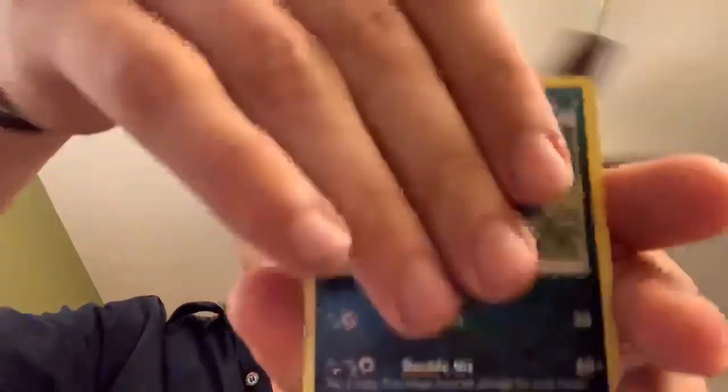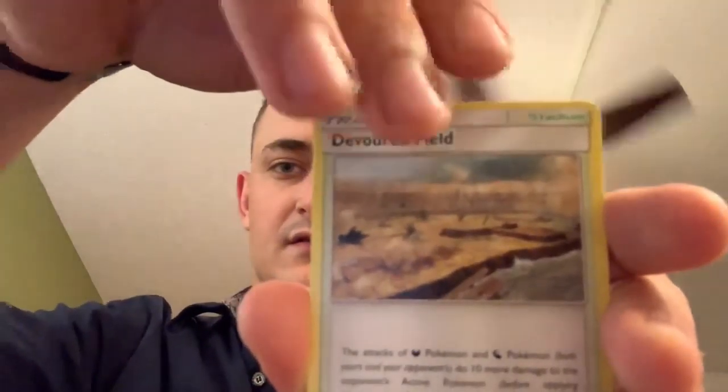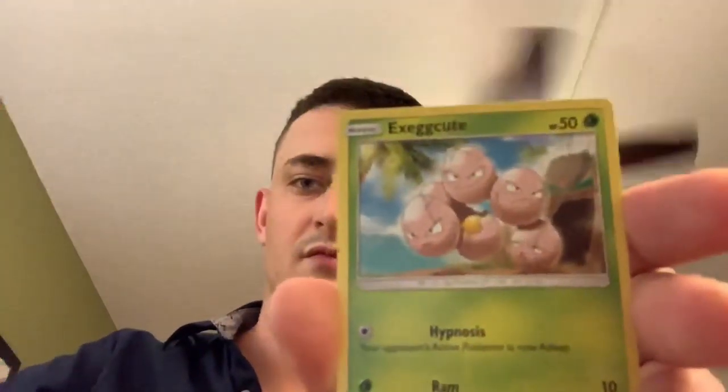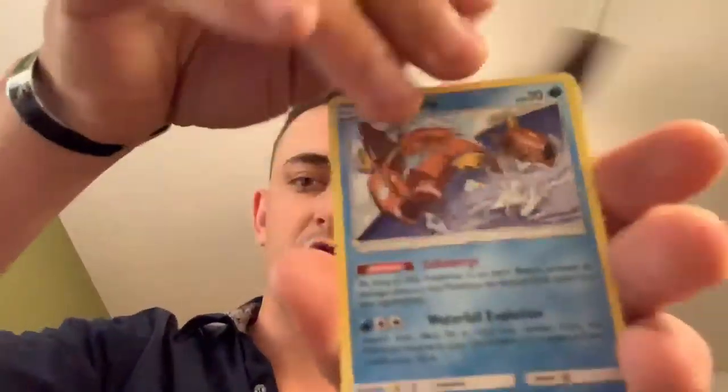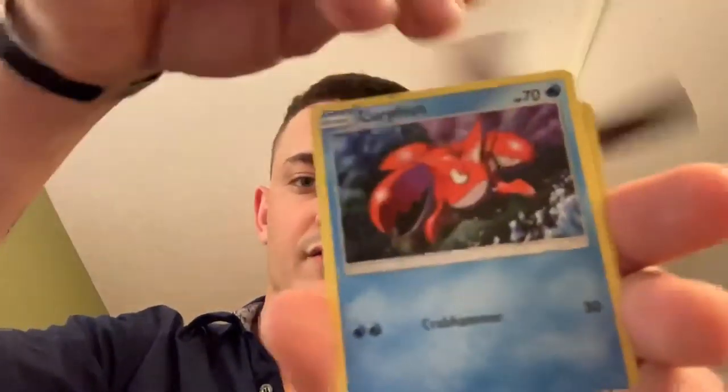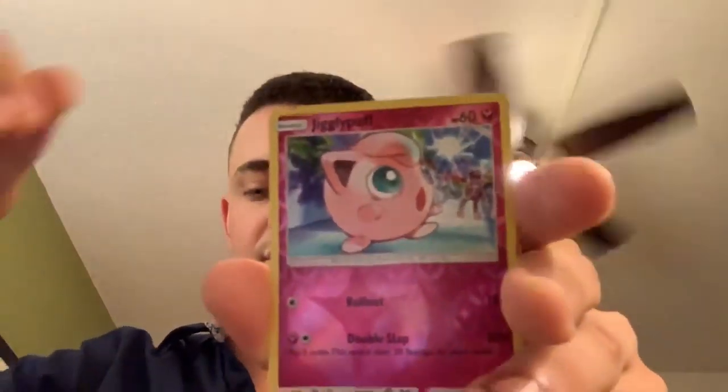Fire some Crimson Invasion. There we go — four card trick. Water energy, Zygarde, Devoured Field, Haunter, Cubchoo, Exeggcute, Magikarp, art Minccino, Corpish — reverse Jigglypuff and Primeape non-holographic rare.